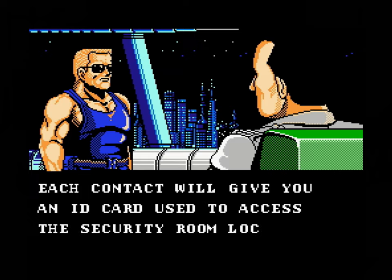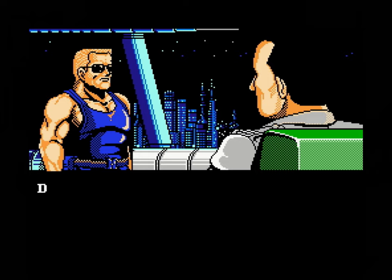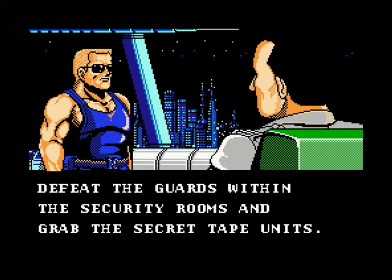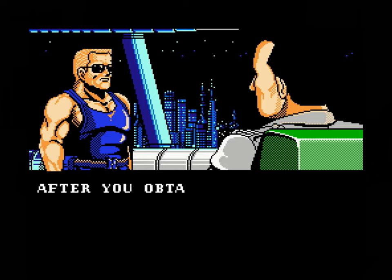Your job is to infiltrate each of the six sectors of the master computer, kill the alien scum throughout, and retrieve the secret tape from the security room. Once you have all six, you'll have access to the control center, where you'll be able to regain control of the master computer from within and restore peace to the world.